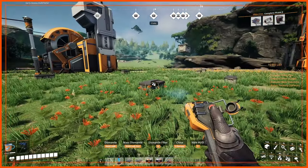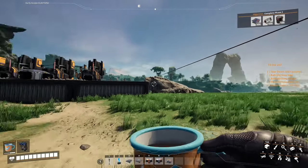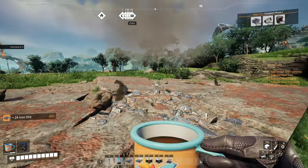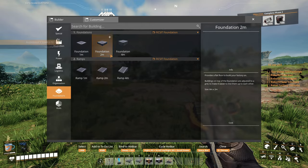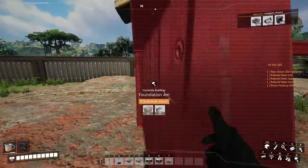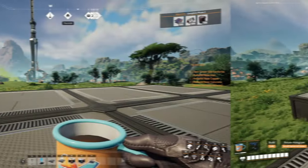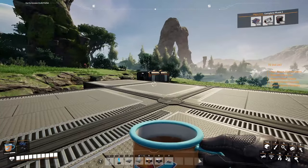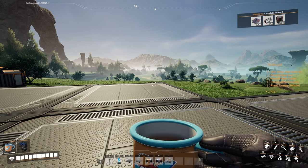I decided to move the iron factory over here instead of behind the hill, and we'll just overclock the two miners. I'm going to cover these up with foundations — personal preference, you can leave them uncovered. I'll grab our four-meter foundations and hold down Control to snap to the world grid. Let's go over what we're going to need: two miners, four smelters, seven constructors, and six storage bins, as well as splitters, mergers, conveyor belts, and power poles.